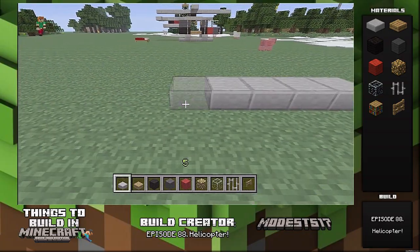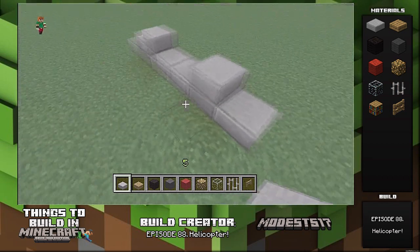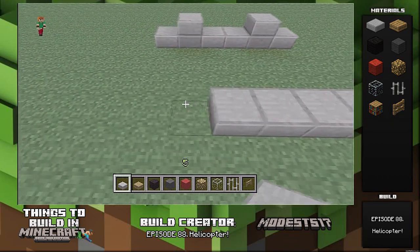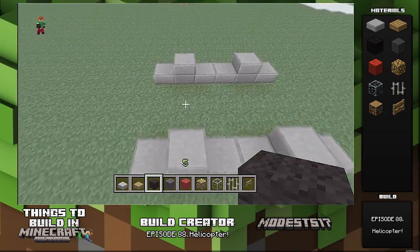Hey guys, Smalls517 here. This is episode 88 of my series 'Things to Build in Minecraft.' This episode is a helicopter. It's a pretty simple build that I came up with in my creative world. I was messing around because I had someone request a plane — some sort of air transportation — and I thought a helicopter would be easier.